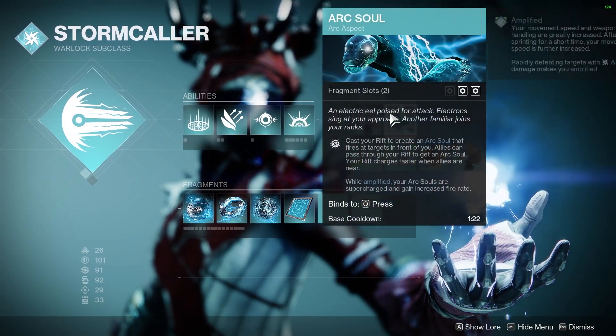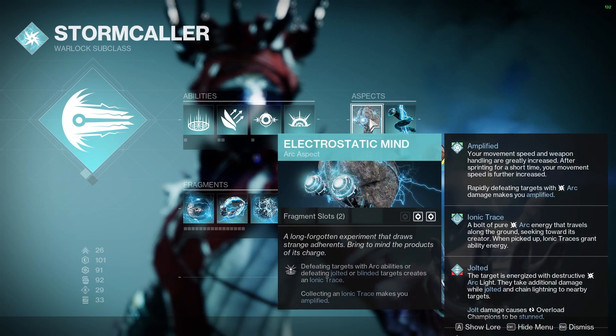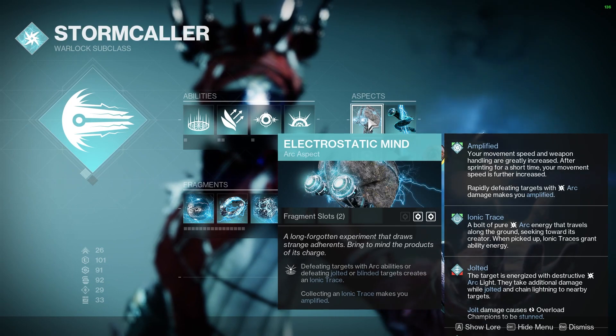For the aspects, Electrostatic Mind with Arxol. Arxol is great for giving me a little bit of extra damage. Electrostatic Mind makes me Amplified when I pick up an Ionic Trace.